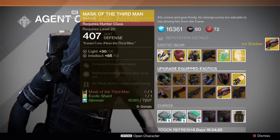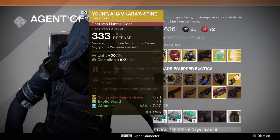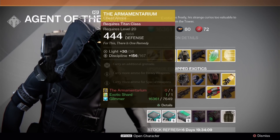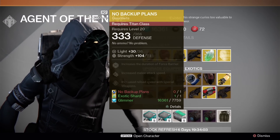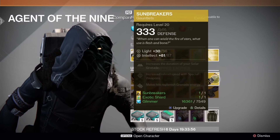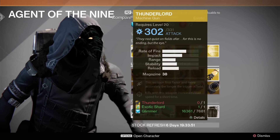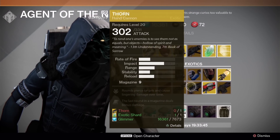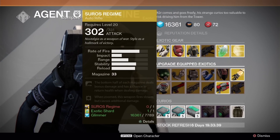Let me run through the items available. For Hunters there's the Mask of the Third Man and another Hunter item. For Titans there's a chest piece that appears often, and the gauntlets No Backup Plans. For Warlocks there's a helmet that appeared last week and the Sunbreakers. For weapons we've got Thunderlord, Icebreaker, Thorn, The Last Word, Red Death, and the Soros Regime.